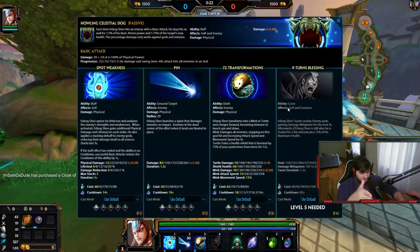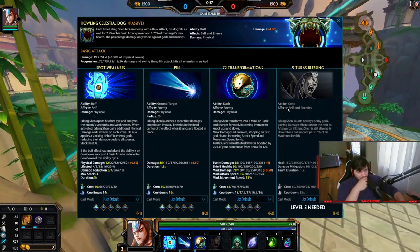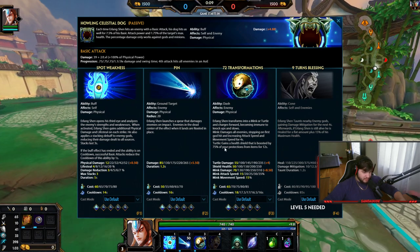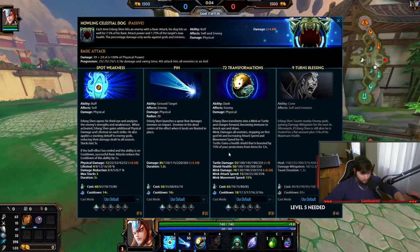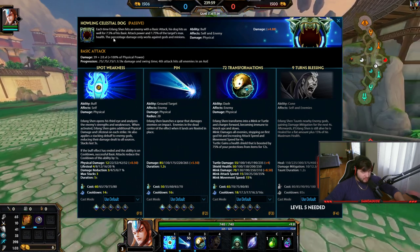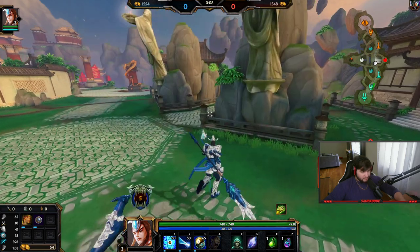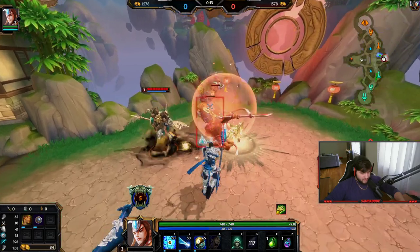His 3 got changed to where it no longer knocks up at all. As you see with the turtle, he gains a health shield that is boosted by 75% of his protections from items and abilities — it does work with abilities in a conquest game. His passive got changed to do more percentage health but less basic attack damage, so better against tanks. And his 1 got changed to now give lifesteal and damage reduction stacks, not just pure damage — overall a massive benefit.